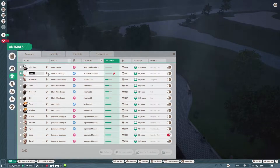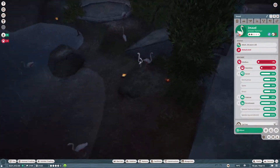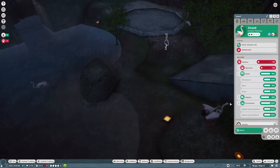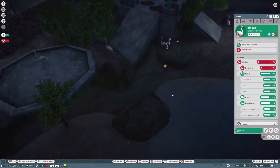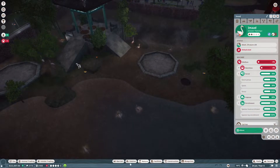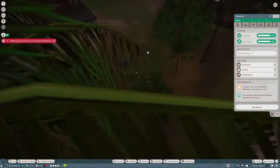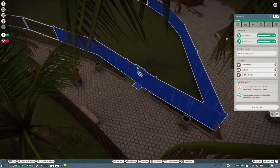If we go to animals and sort by welfare — this giant panda is miserable. This flamingo is, for some reason, thirsty. There's a lake here and it's peeing down with rain, so it seems really unlikely it should be thirsty. Incorrect sex ratio on the wildebeest apparently — oops, sorry, I hit my mic stand.